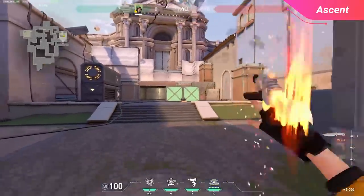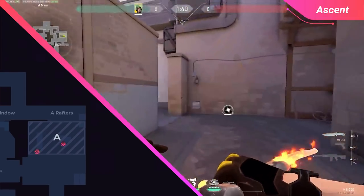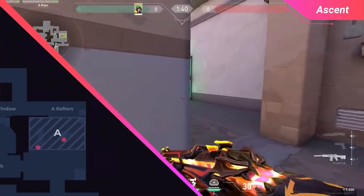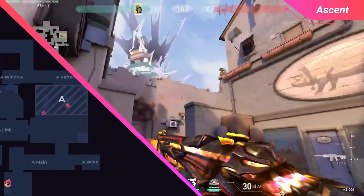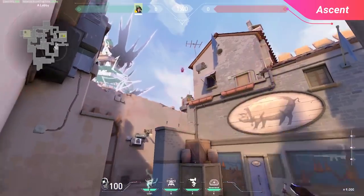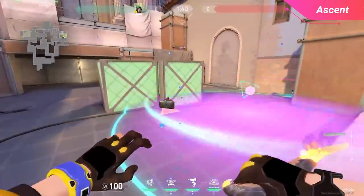You have two standard plants on Ascent: in front of dice, and in front of generator near the door, because they are the safest ones to get down. Starting off with dice, take yourself all the way back to a safe spot in A main beside the double boxes. Tuck yourself in the corner and aim at the top left corner of the building you see above the threshold to A main. With a quick jump throw, the nano swarm lands just to the right of dice and covers the entire plant location and defuse area.